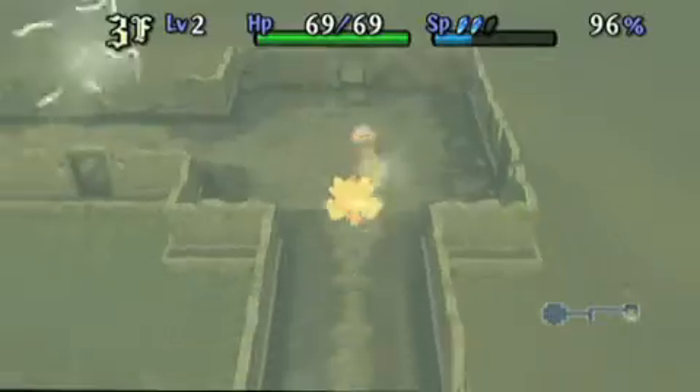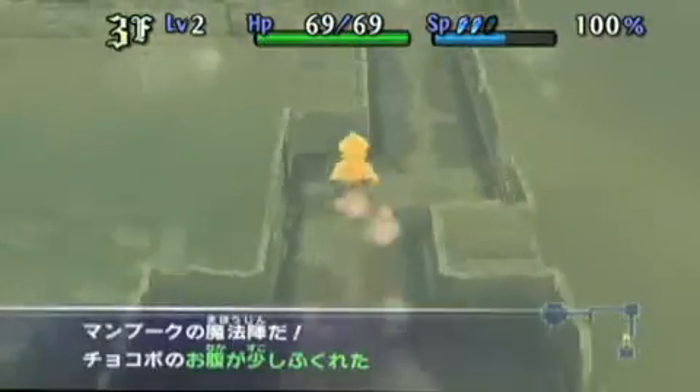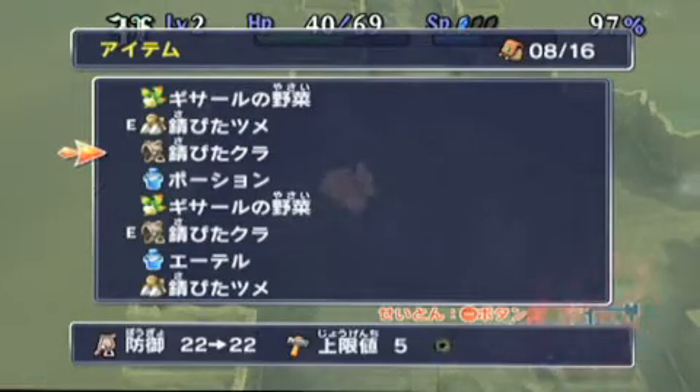Each level is randomly generated, with rearranging pathways, staircases, and items every time you enter. Along the way, you'll pick up standard equipment such as potions to heal, claws to increase attack power, and saddles to boost defense.